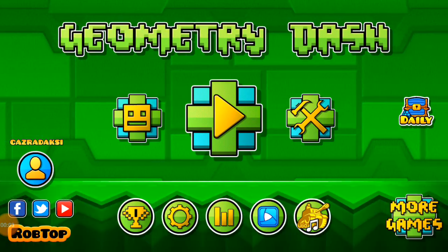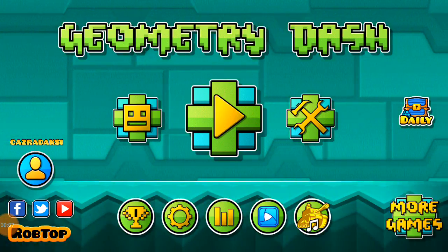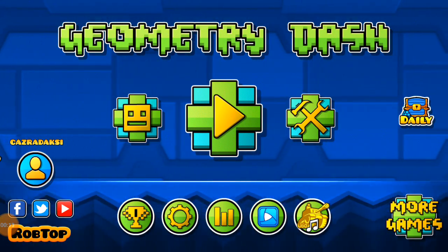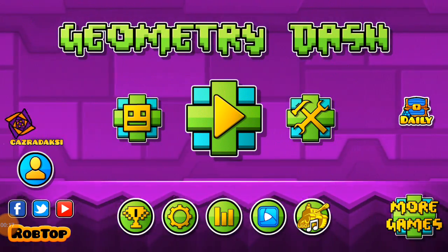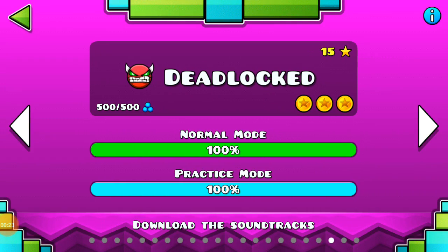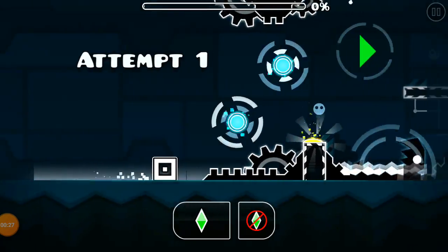What's up everyone, welcome back to another video. In this video I'll be playing the third level, the demon level in the official rock top levels, which is Deadlock. As I told you guys, I think this is the second hardest — the middle between Clubstep and ToE2. So let's get right into it. As usual, I'll play practice mode first to see the gameplay and see what the hard parts are.